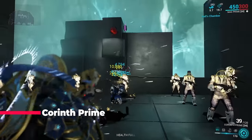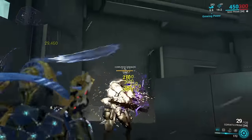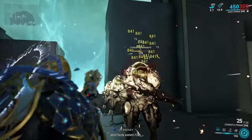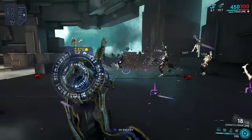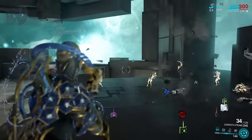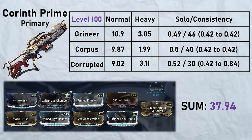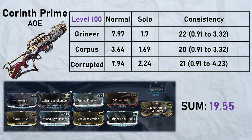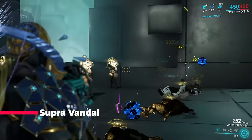Corinth Prime: while it might not look very strong, when you consider how much single target damage it has as well as one of if not the strongest AOE alt fires among shotguns, you can see how this is my favorite. If you see a heavy, just headshot it — anything else, spam that alt fire. Fun fact: every time I use Primed Reload on a shotgun you can swap it for Primed Magazine or the other way around — they're practically identical.